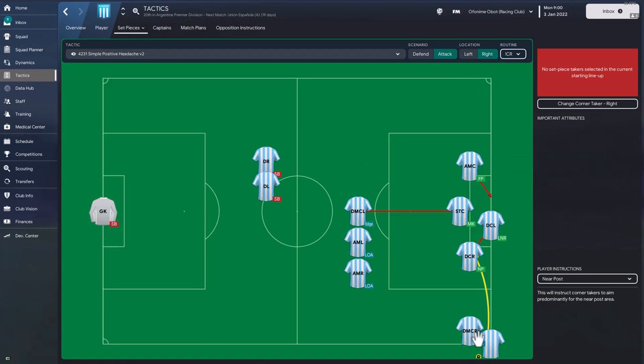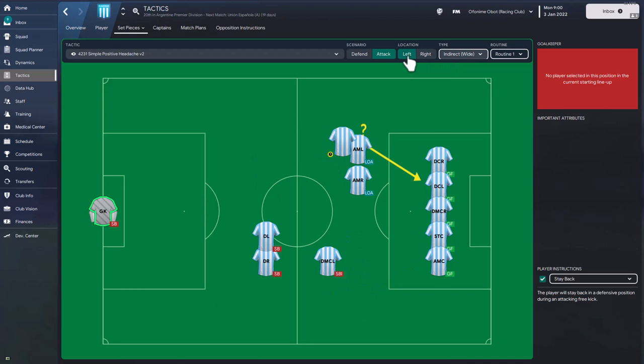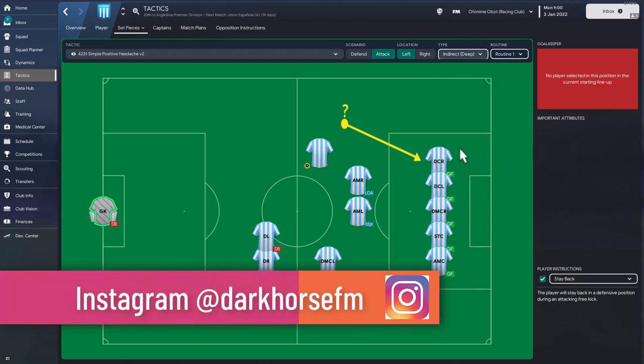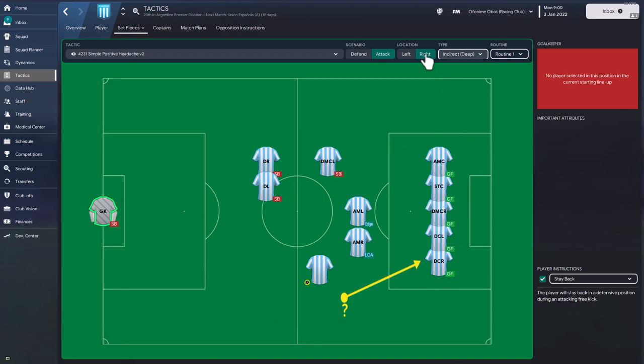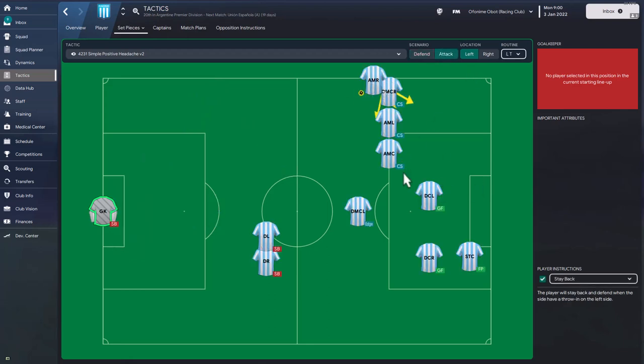On both right and left corner routines the setup is very similar: one player coming short and another at the near post to win headers. For indirect wide free kicks in attack, central defenders push forward to win the header — the same routine applies on both sides. Throw-in routines are also set up, with some players coming short and central defenders in the box alongside the striker.